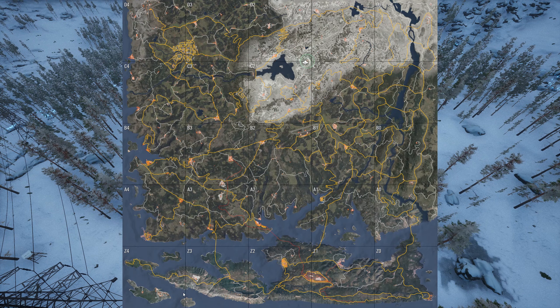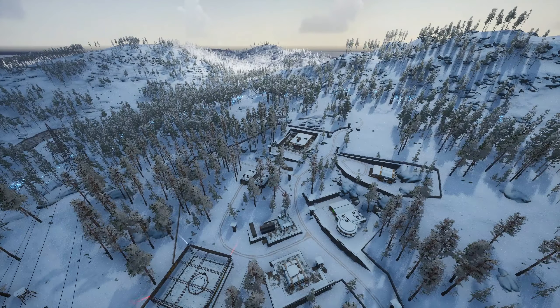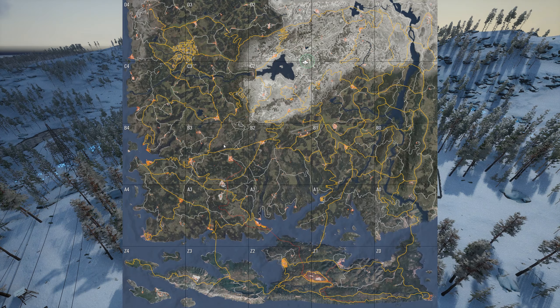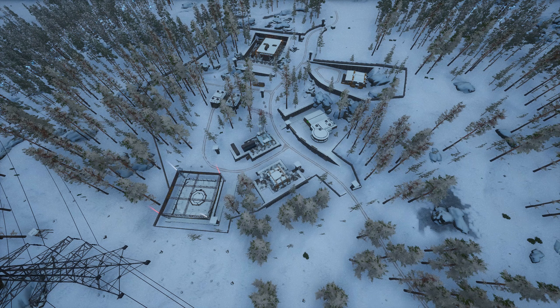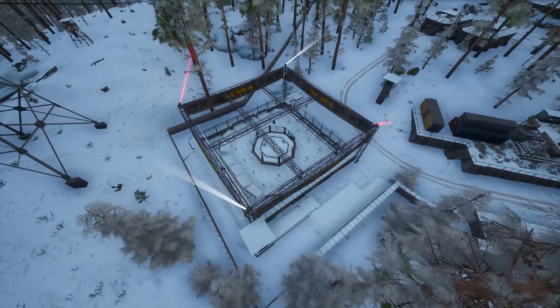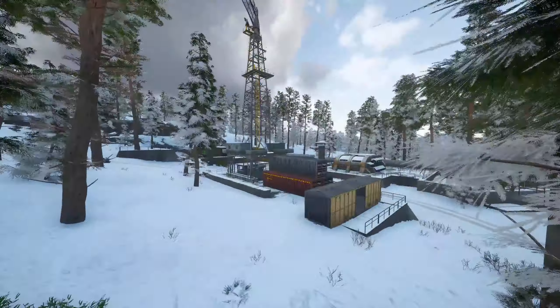I wasn't sure if I should add this point, but of course it's the safe zone — it technically falls in D2. Not a lot of people come to the safe zone. If you're wondering what that blue force field is for, this is a PvE zone. On the standard map, this is the safe zone where players can't hurt each other, but they can still steal your vehicle. There's an MMA ring, and if you join an MMA event they probably spawn you here so you can fight each other.